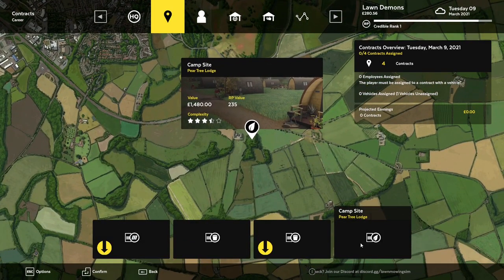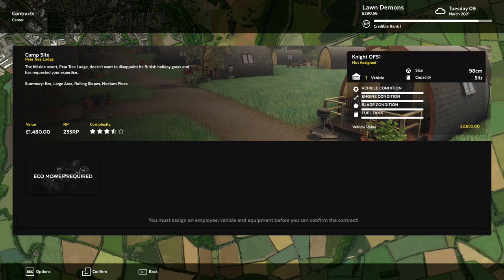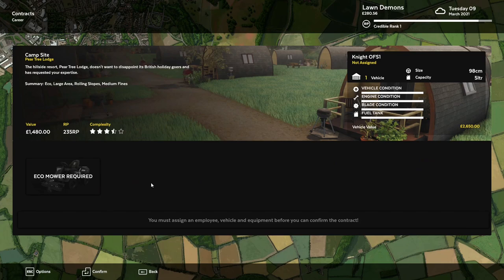So this is another one — I think these are general contracts, this is something different. Let's see. It's not overgrown. This hillside resort Pear Tree Lodge doesn't want to disappoint its British holiday goers and has requested your expertise. It's eco, large area, rolling slopes, medium fines. So it's just a general cut — a little bit smaller thing here. But it's better than the overgrown stones. Oh, I don't have an eco mower. Well, well, well.